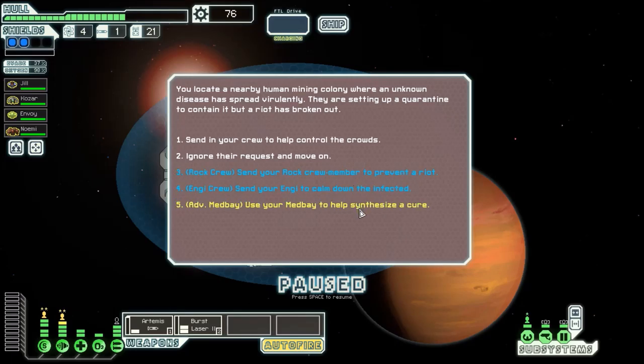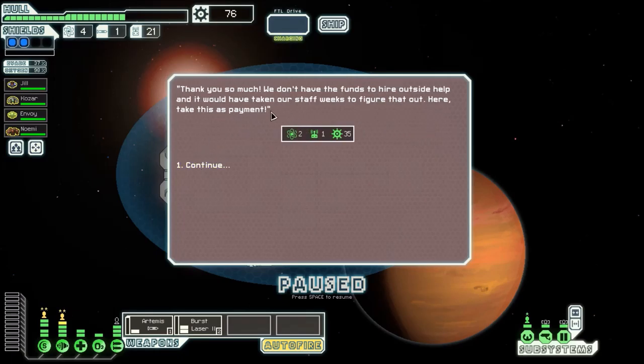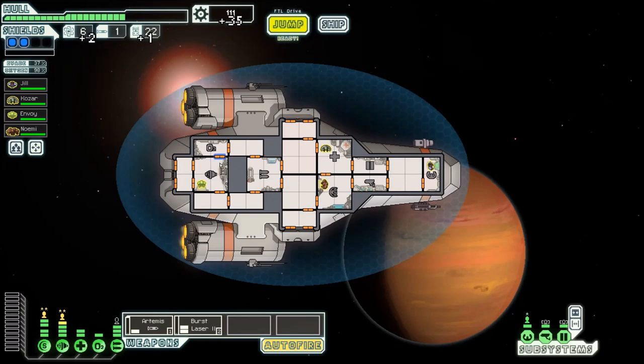The virus was a previously unknown spore unearthed during excavations. Inform the colony's leader and succeed in reverse engineering a cure. Wait — reverse engineering is taking the cure and figuring out how to make more of it. You're not making the virus.